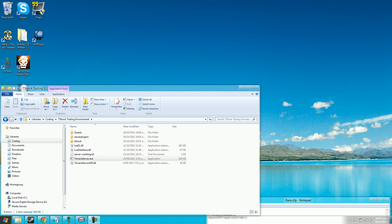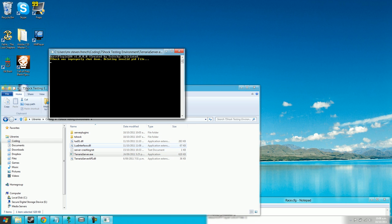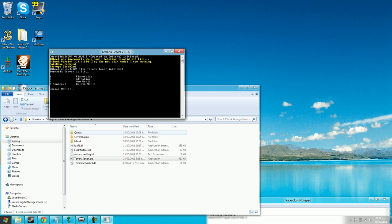Hi everyone, it's Twitchy here. I'm going to show you how to set up the quest system and get your first quest running. First of all, you should have the Lure 51 DLL and the Lure Interface DLL in your main TShock folder. Then, in the server plugins folder, you should have QuestSystemLure.dll. When you start the server exe, it should automatically create a quest folder.